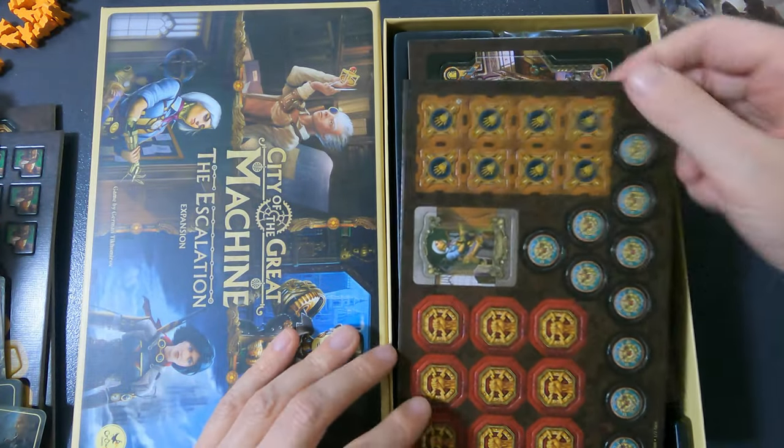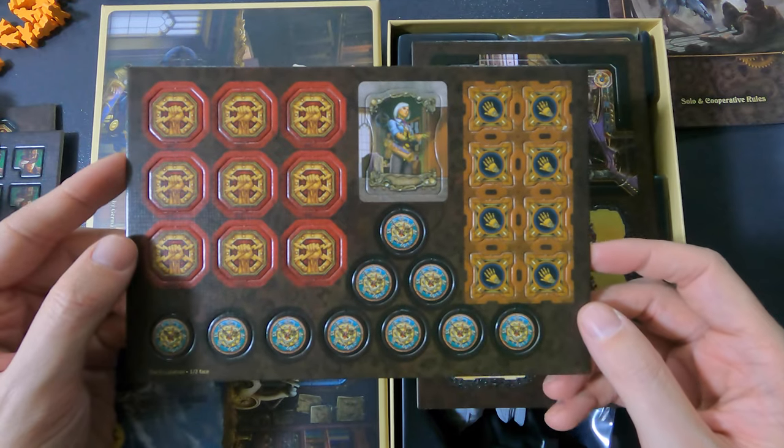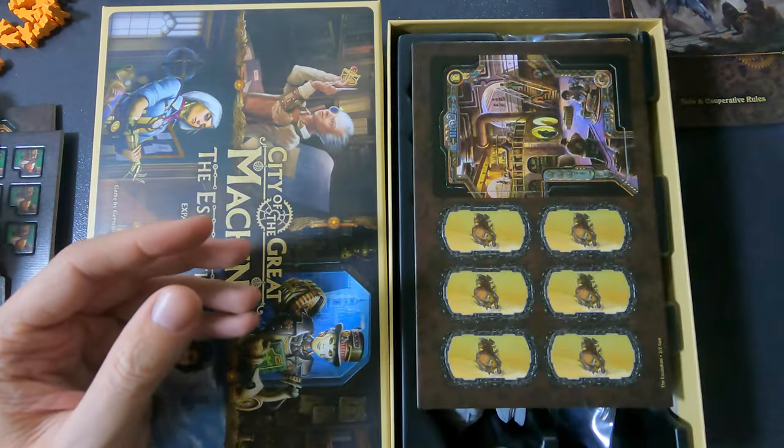The Escalation rulebook covers the new heroes, the new servant, and the Surveillance Zeppelin — I can't wait to play this. There are also solo and cooperative rules. Missions and scenarios are included as well. More tokens, very beautiful. I'd like to fit everything in the main box eventually.